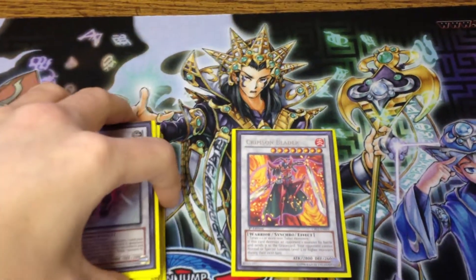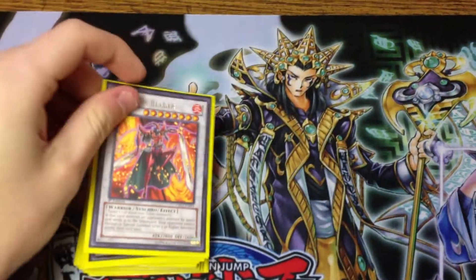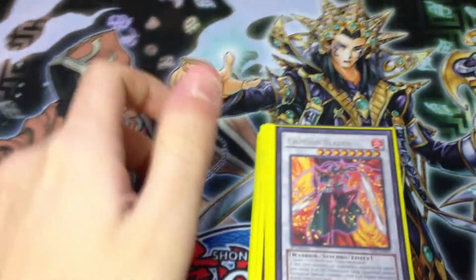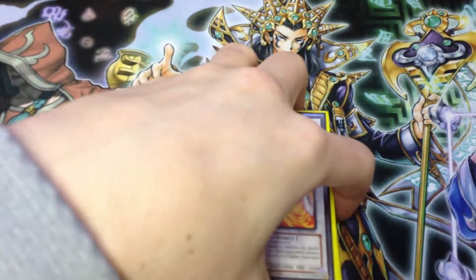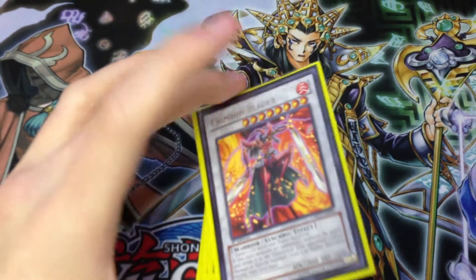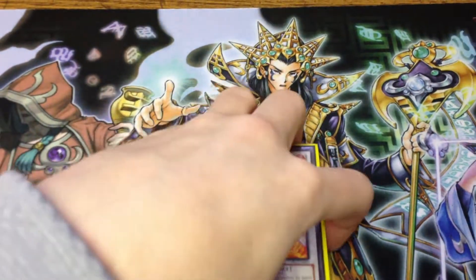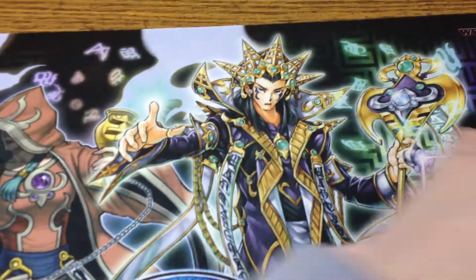And then Crimson Blader is a card that I think is really good. It is very good against Mermails because it stops pretty much all of their plays. And then also good versus Fire Kings and Dark Worlds in that it stops them from being able to summon their guys. So that's it for the extra.